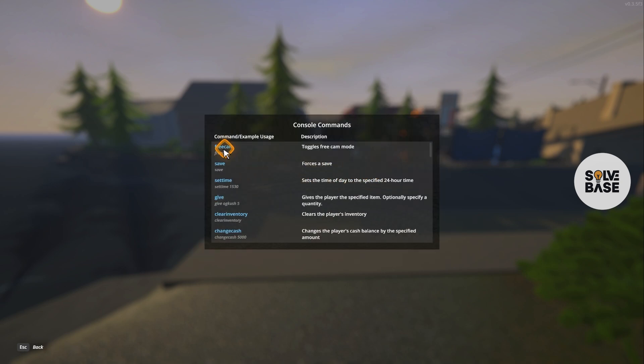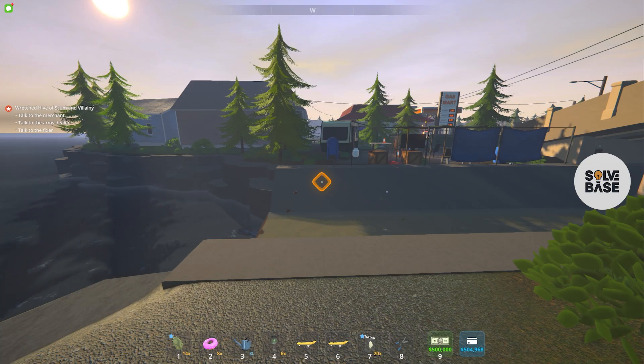These are all the commands and cheats. You can use the give command to get any item that you want. There's also a save command so you can save from any location in the game. Now I'm going to show you some of these cheats. Press on the tilde key, which is below the escape button, in order to open the console.